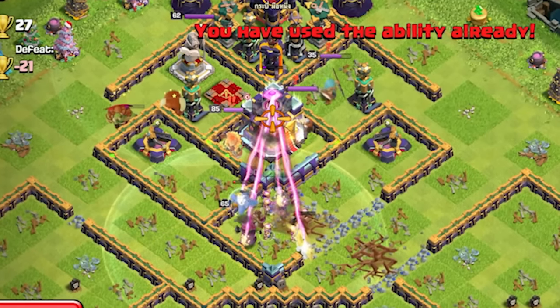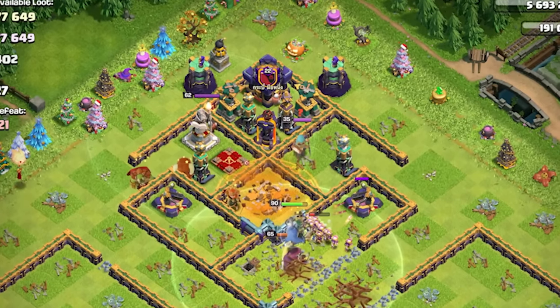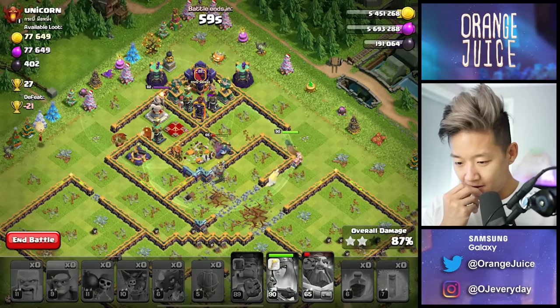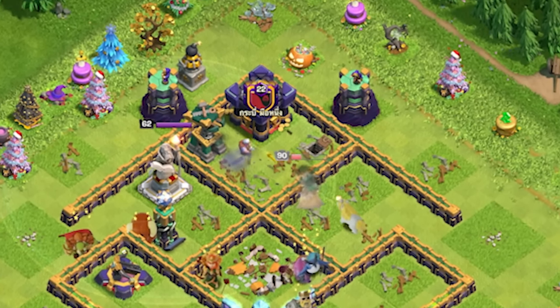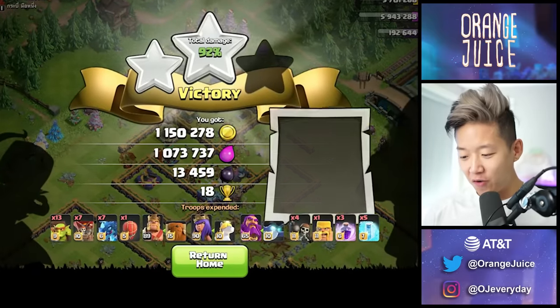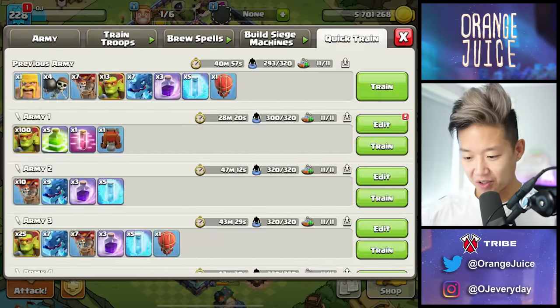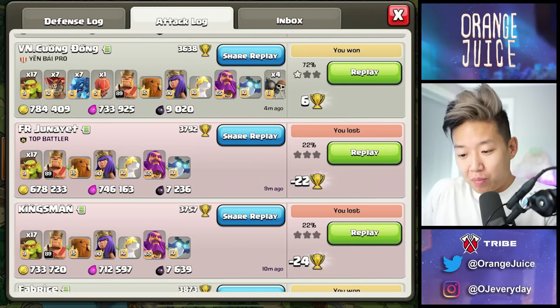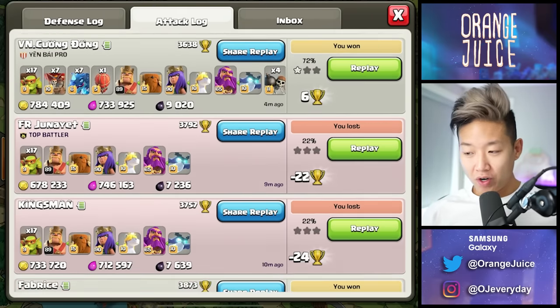I'm going to activate the queen ability — just get that town hall to stop. 70k is left in the clan castle. Can the queen get it? Yeah, that's only one Tesla. That warden is going to be the bane of my existence, it's so strong. 1 million loot, 250k bonus. Because I didn't use all the goblins, the next army will train up a little bit faster. This wasn't even the greatest example, but the fact that there's so many — 6.6 million resources.